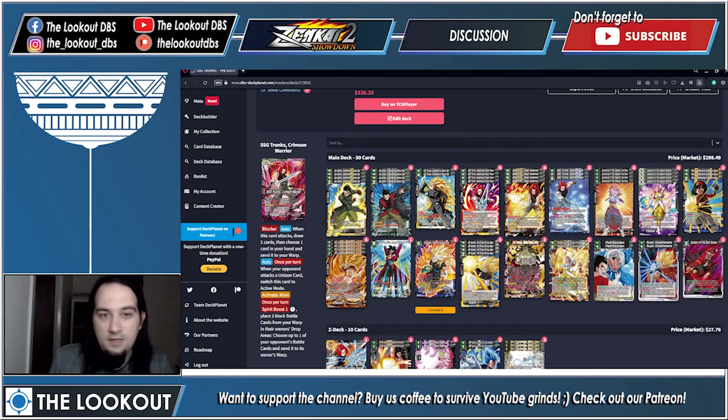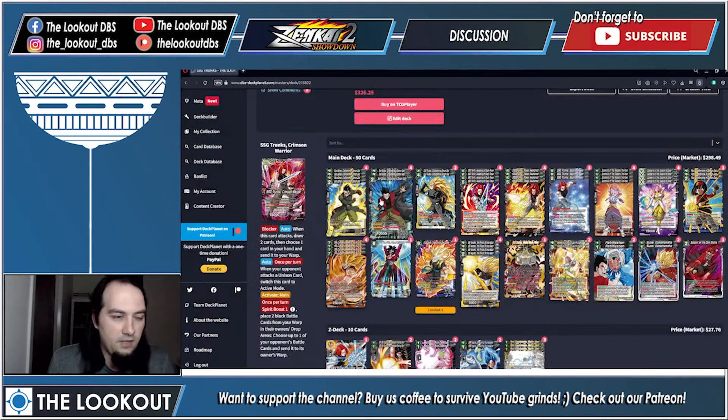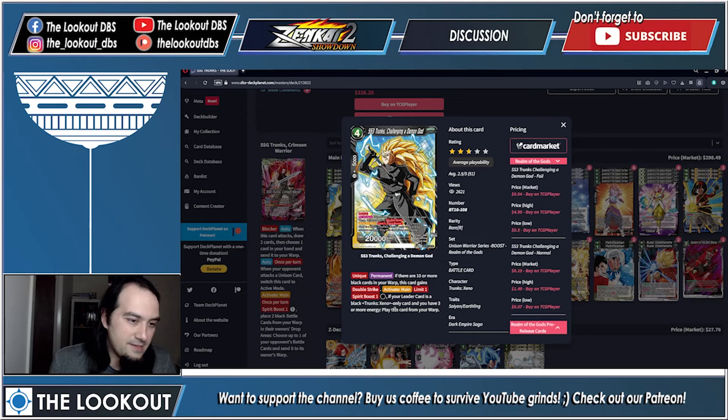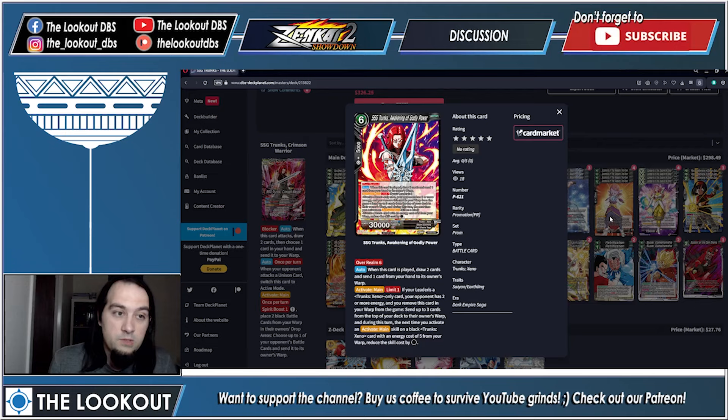Now let me show you a decklist — this is a very experimental build on Deck Planet, the best deck builder around. Very rough outline: you're running the entire Raider engine so you can awaken on time, especially with the new mulligan rules. You'd also run two copies of a one-cost Spirit Boost double striker — 20K, Unique, played when you have three or more energy — and then four copies each of the new promo and both boss monsters.